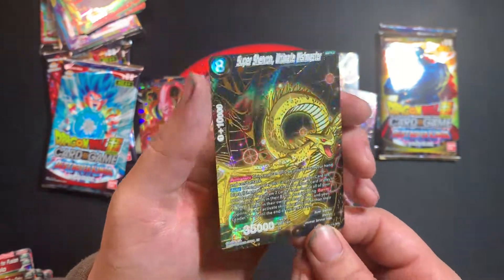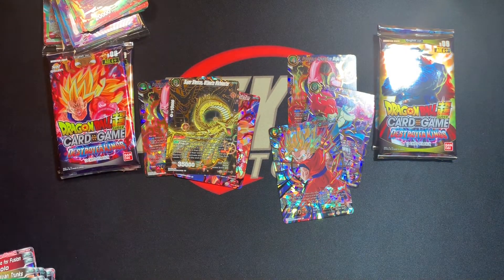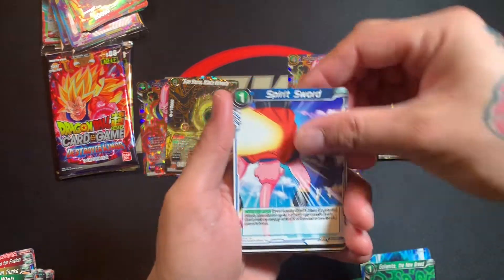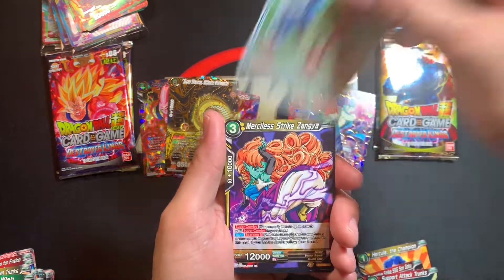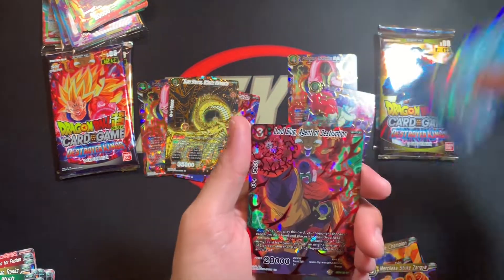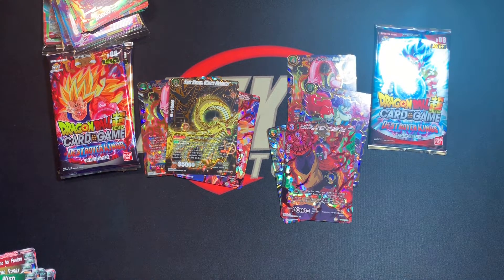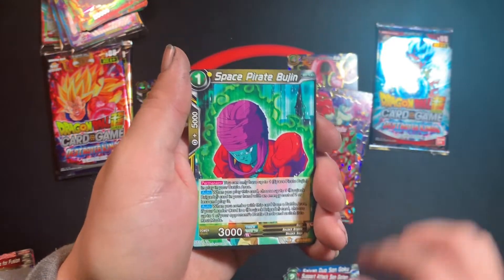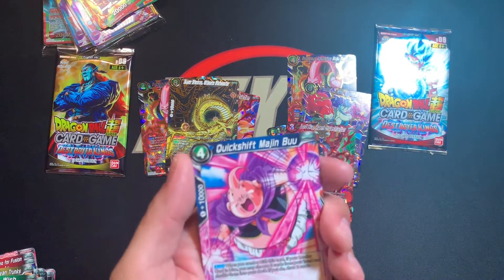That card just looks incredible — look how good it looks. I really hope they keep up these special rares with the black background, it looks so insane. That's the one I really wanted. Still waiting for one of us to actually play that card in a game. Someone also pulled Lord Slug, Agent of Destruction — you could definitely make a Lord Slug deck with all that. I think I have the giant leader somewhere too. I opened a lot of Colossal so I pulled a lot of Lord Slug.